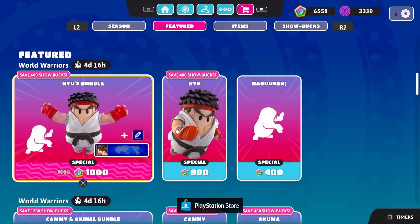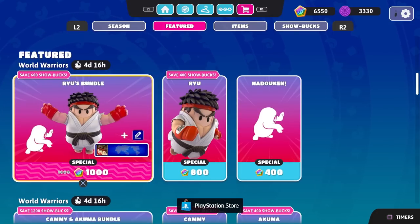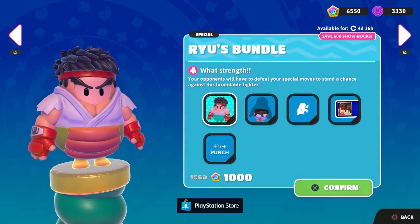Hello Zebra Herd, welcome back to Fall Guys Ultimate Knockout. Today the fight is being brought to the Fall Guys universe with the Street Fighter bundles. We have the Ryu bundle right here that we'll be showcasing in today's episode, and next episode we'll be taking a look at the Cami and Akuma bundle. Very cool to see these characters finally make their way to Fall Guys — classic gaming fighting characters.